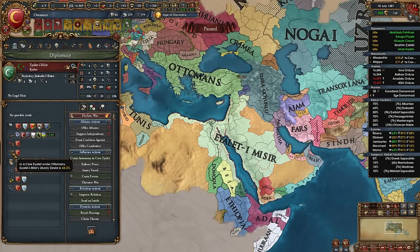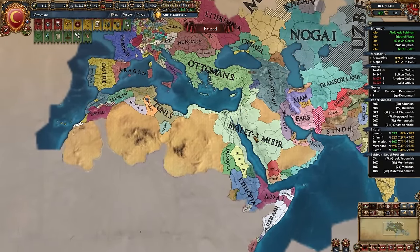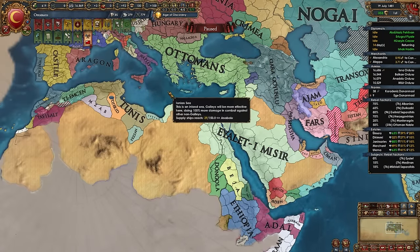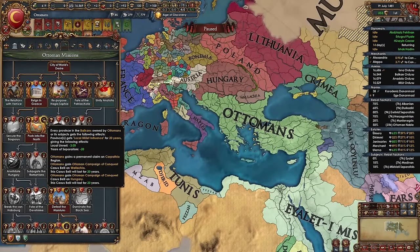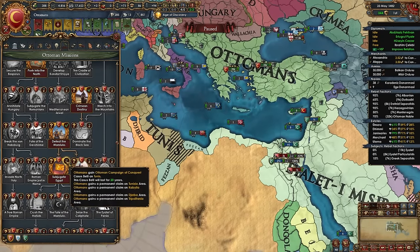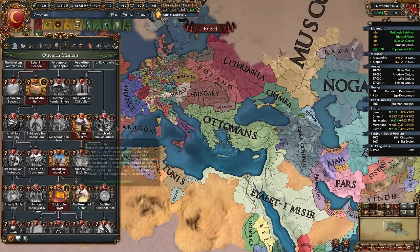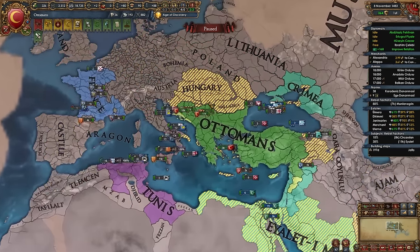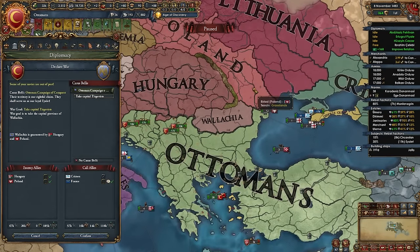Break the alliance with Tunis if you were allied, then go back to Europe and take the 'Push into the North' mission to get the Ottoman Campaign of Conquest CBs on Hungary, Wallachia, and Moldavia. Don't take this mission until after dealing with Hungary. Now take the mission and we gain all those nice bonuses plus the super strong CBs. For Wallachia and Moldavia there's less need since they're small, but for Hungary we absolutely use this CB.